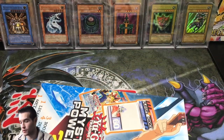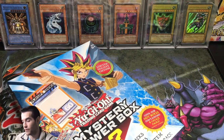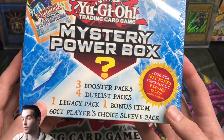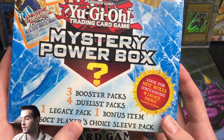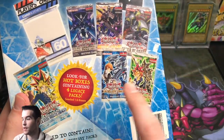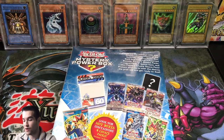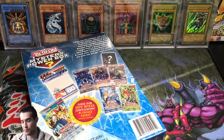We're going to go one at a time. In this box we have three booster packs, four duelist packs, one legacy pack, one bonus item, and one 60-count player's choice sleeve. We're looking for a hot box of four legacy packs — that's what we want. We also want all Duelist Pack Kaibo if we can. Last time we opened this, we got a Raging Battle pack, which was insane. Maybe we'll get another one.